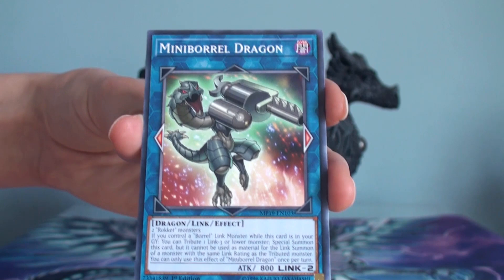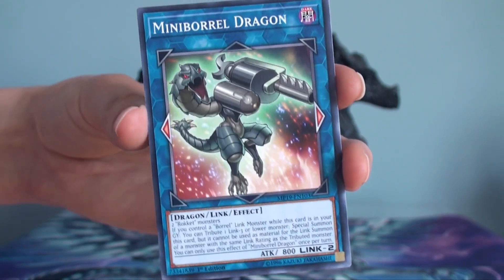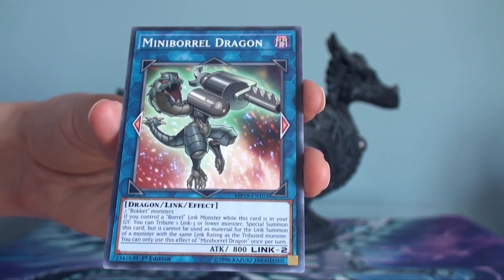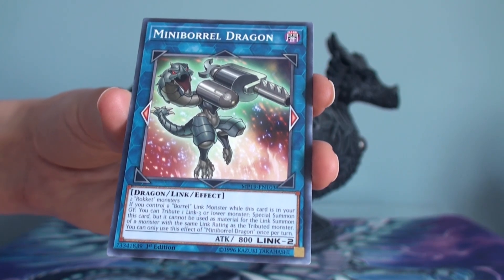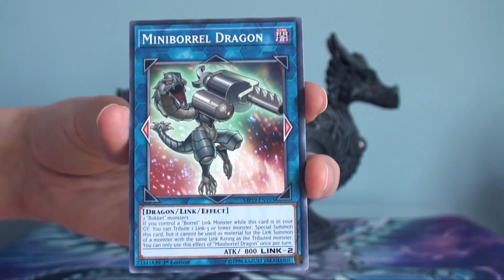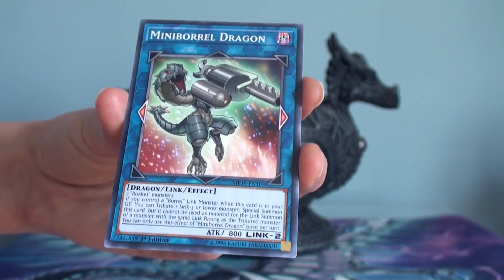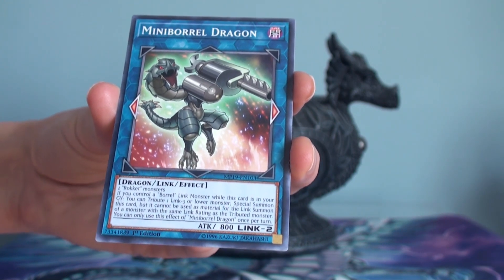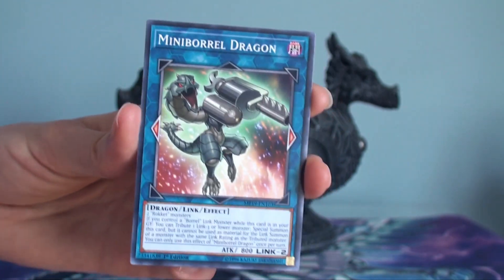I haven't really seen this guy used that much, but you need two Rocket monsters — so this requires the Rocket engine when they first came out. Basically, you control a Boral Link monster, so it has to be either Boral Sword or Boral Load. While this card's in your graveyard, you contribute one Link 3 or lower monster and put some into this card, but you cannot use this for any Link material.